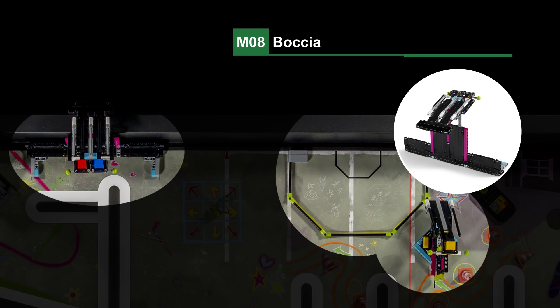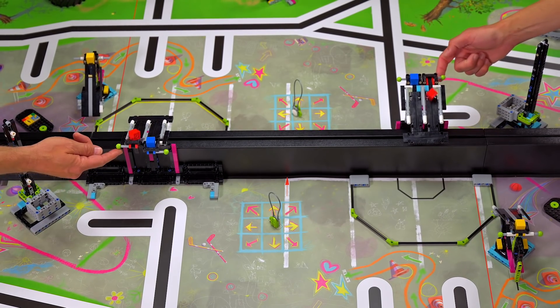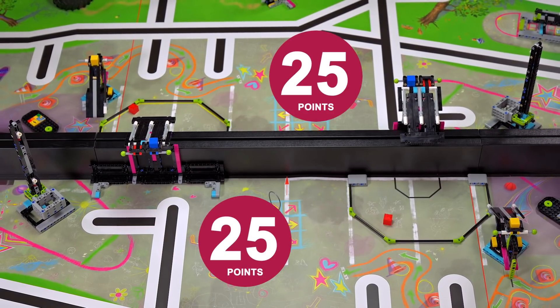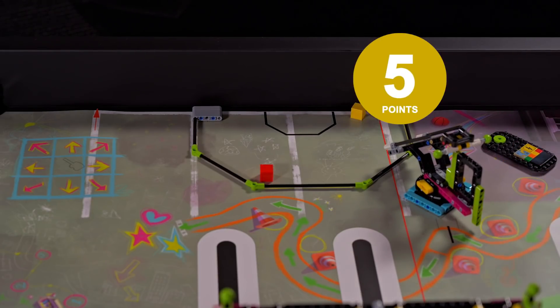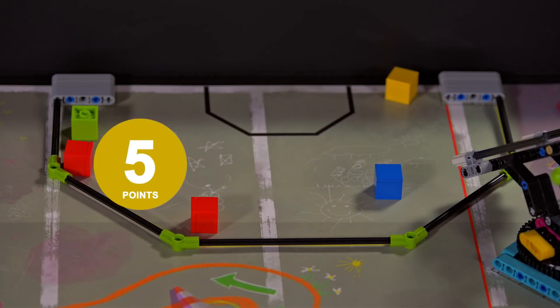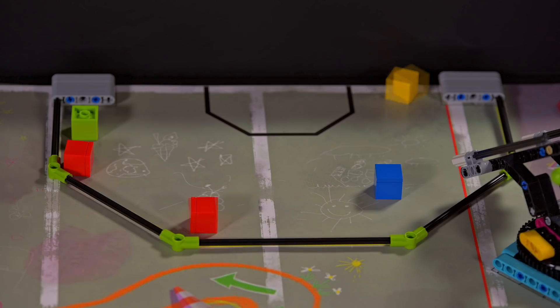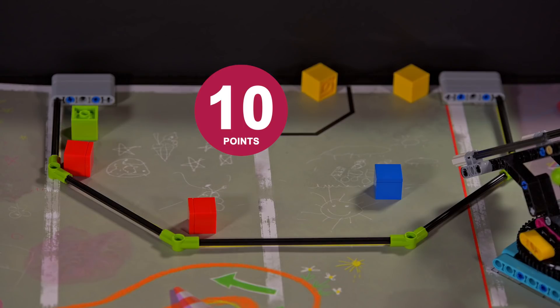Mission 8: Boccia. If both share models have sent only one cube anywhere into the opposing field and those cubes color-match each other, and if there are any color cubes in your frame or target, and if there is at least one yellow cube completely in your target, points are scored.